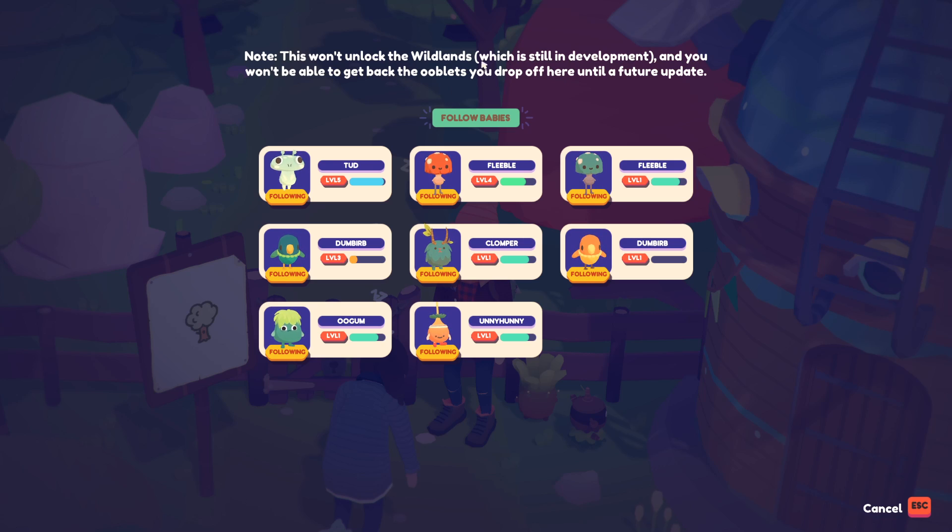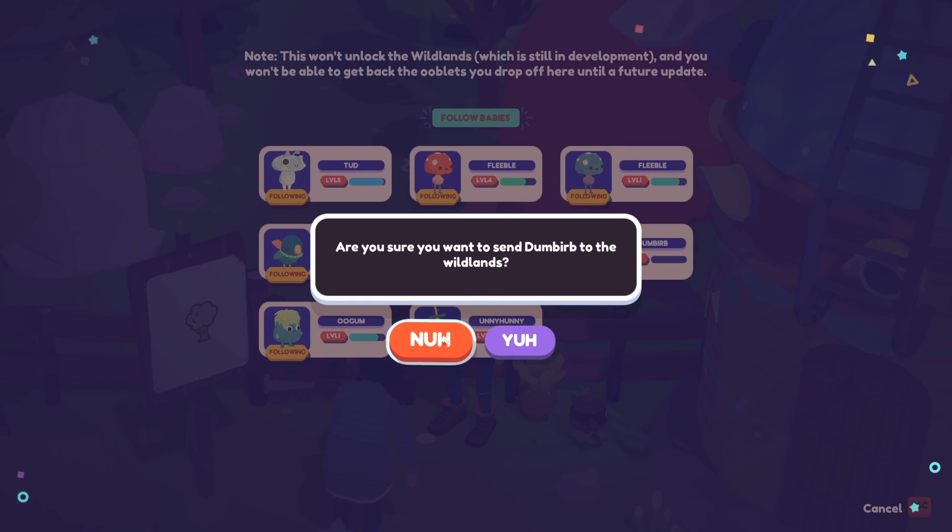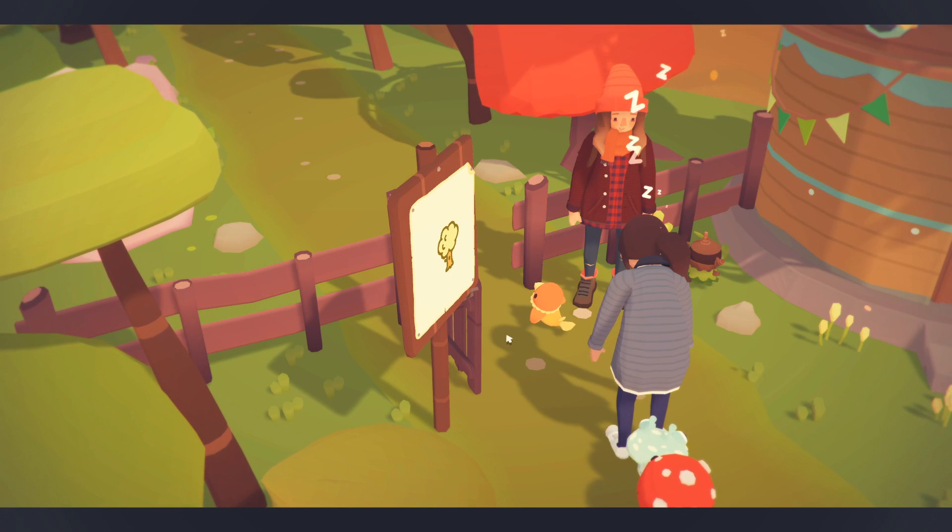This won't unlock the Wildlands, which is still in development, and you won't be able to get back the Ooblets you drop off here until a further update. But we gotta do it for the video - we gotta do it so you guys know what it looks like. We're gonna re-home this Ooblet!